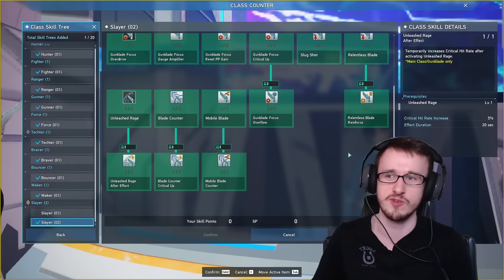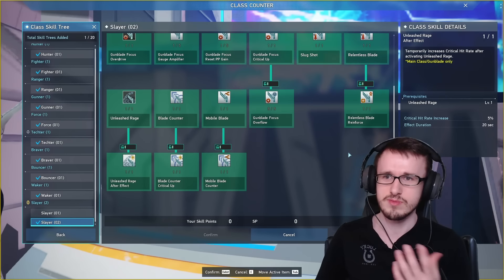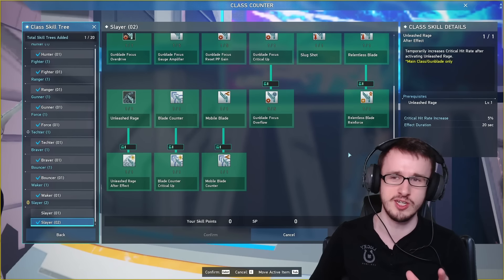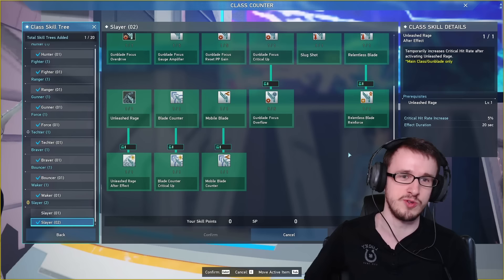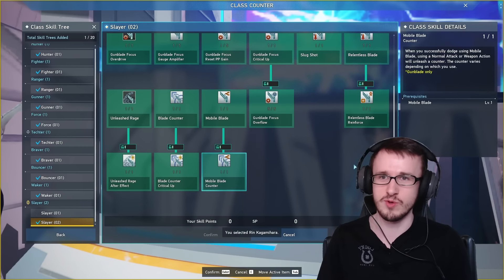That also has a factor in terms of your damage and changes how you may augment, because floor potency does not help at all if you're critting — but straight potency does. So maybe it's time to go to a full potency build over the mix of potency and floor potency that we usually did in the past.